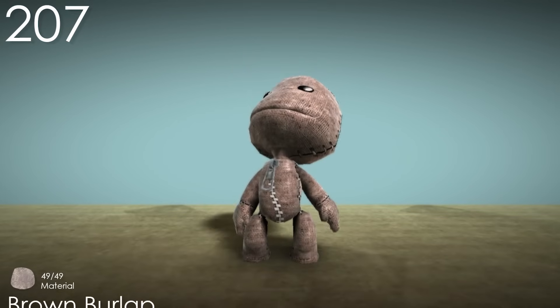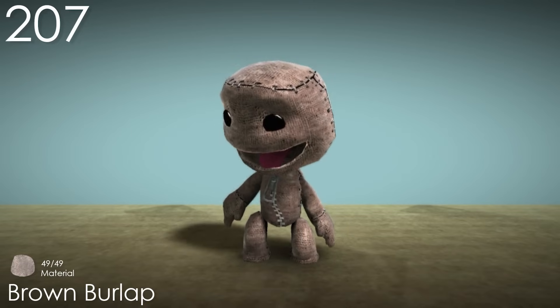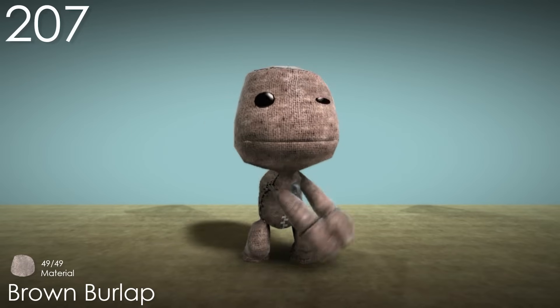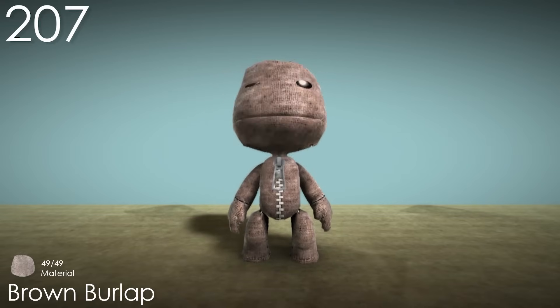Number 207: Brown Burlap. This is by far one of the ugliest skins in the game. The colours make Sackboy just look kind of dirty, and the texture looks super rough and unpleasant. I don't really care if it might have been used for earlier versions of Sackboy — it's a bad representation here, where it is at least accurate to its name.